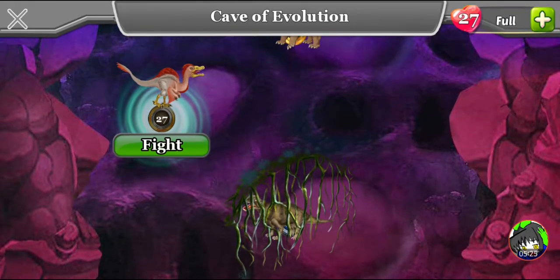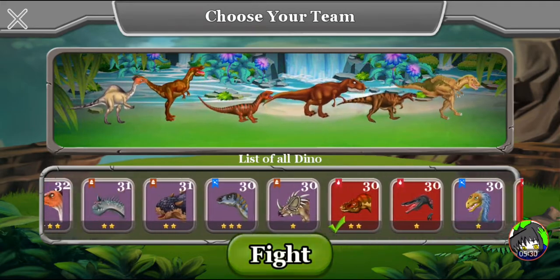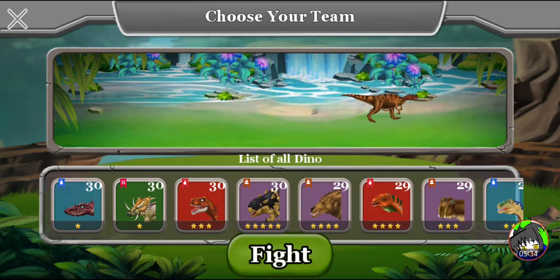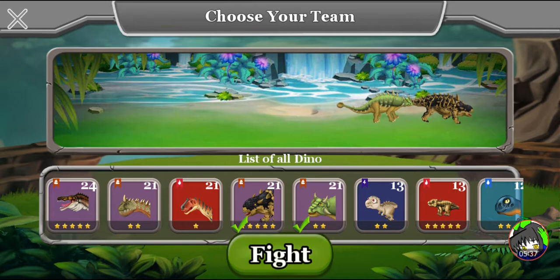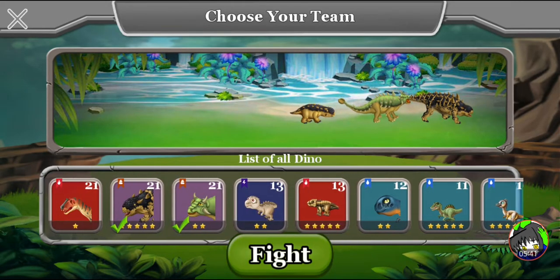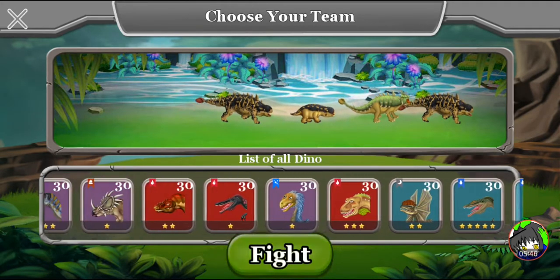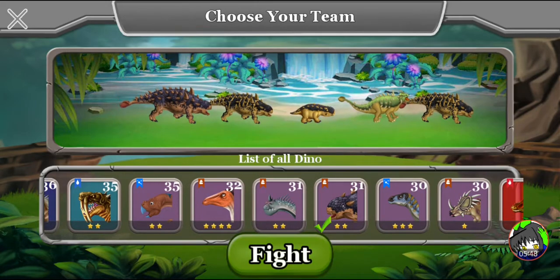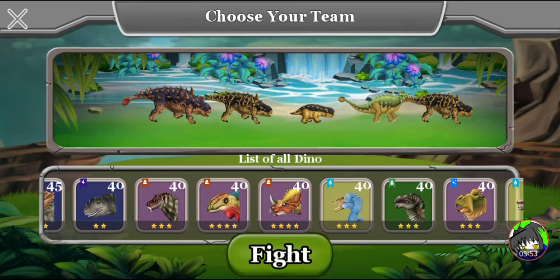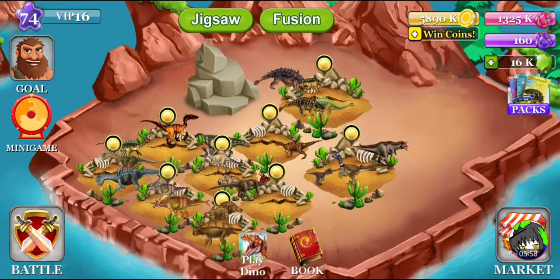So we're going to keep doing Cave of Evolution. We're going to remove these dinosaurs again — I wish there was like a clear team function so that I can get rid of all of them at the same time. Let's put in you and you. Any more Ankylosaurus? We have two Gastonias — but where is the other Gastonia? Where the hell was it? Wait, where is it? Why did I not see it?